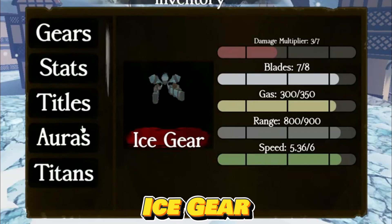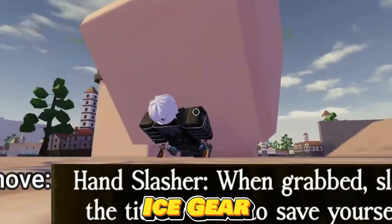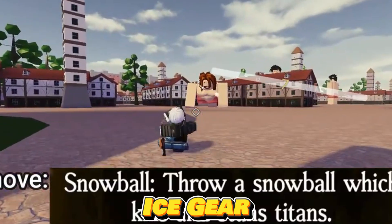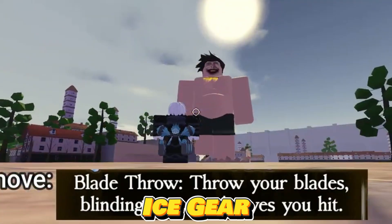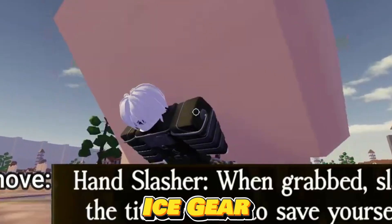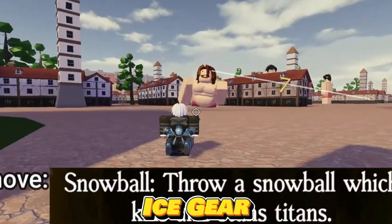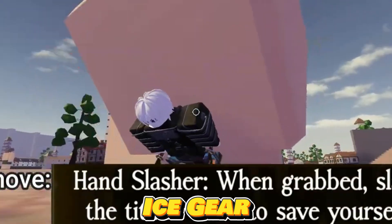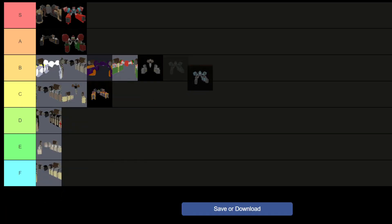The Ice gear, a coveted legendary item exclusively obtainable during the 2022 Christmas event, may not boast as many features as some other legendary items, but its rarity adds a special allure. Owning a legendary item, even with fewer attributes, is a desirable aspect for many players. The distinctiveness tied to the limited-time availability during the Christmas event enhances its appeal, and acquiring the Ice gear becomes a noteworthy achievement for those participating in the event. As a result, I'm placing Ice gear in the B tier.